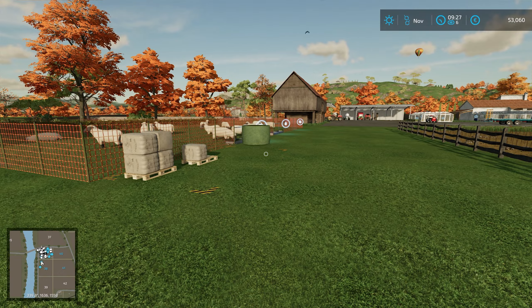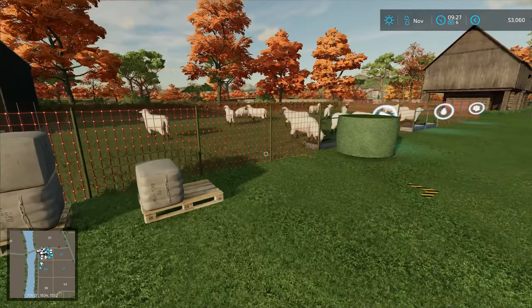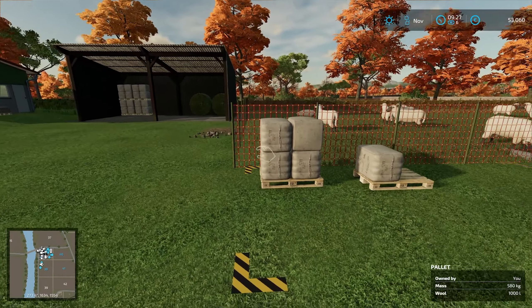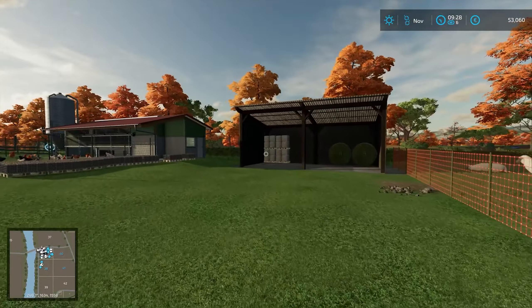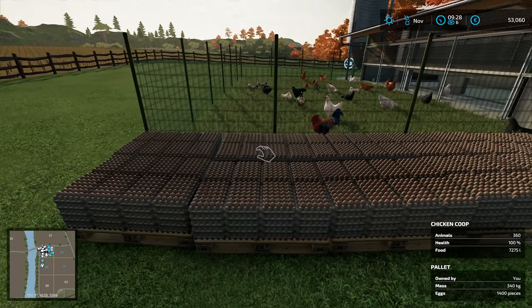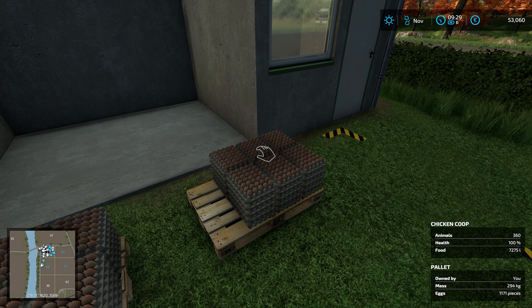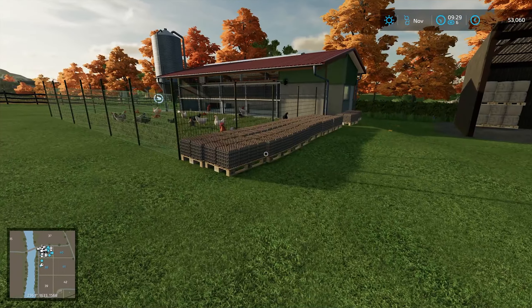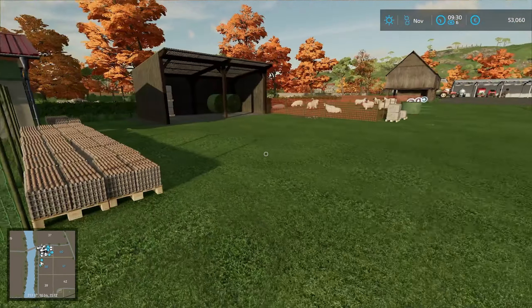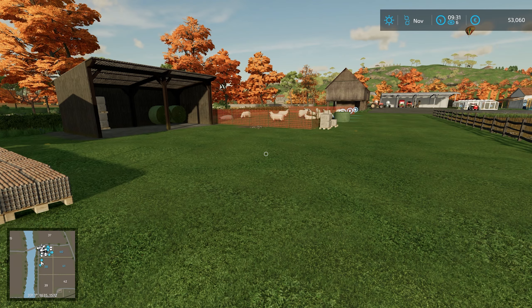Hello everyone and welcome back to some more Farming Simulator 22 on the French map. I was looking and we have quite a lot of wool - five full pallets to be precise. We also have almost 14 full pallets of eggs, which is quite a lot. It is November and November is supposed to be the best time to sell your eggs. We can go to the farm shop and get almost 4,500 per 1,000 litres.